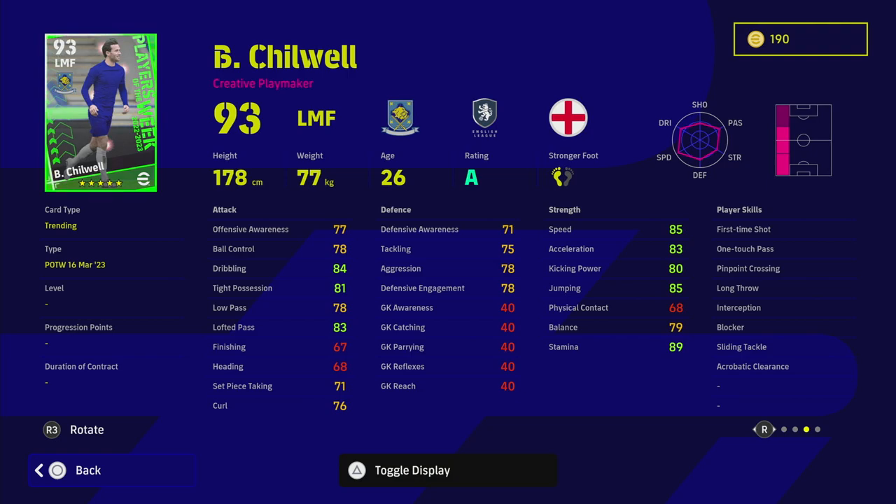We've also got Chilwell — a fairly standard left midfielder/left back hybrid — but he has three very intriguing skills that are quite rare for fullbacks: interception, blocker, sliding tackle, and on top of that one-touch pass, pinpoint crossing, and early crosser with speeding bullet. This is a very unique card. The standard Chilwell isn't too bad, but this 93-rated left midfielder is very beastly. With an A-form arrow boosting him, you're nearly up to 90 speed and 86 acceleration with stamina in the 90s — he could be one of the best players in this pack.